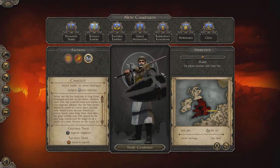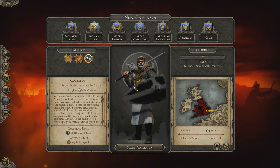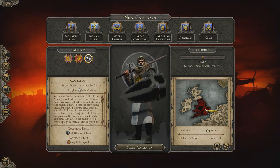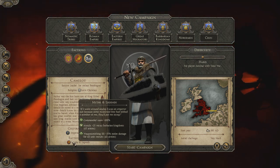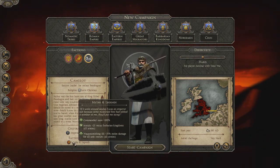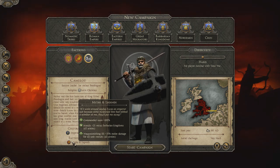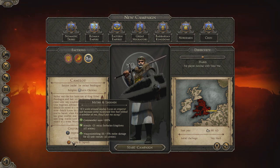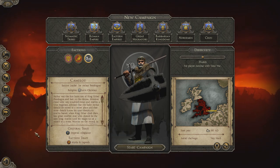The faction leader — they've done a little custom one here for Sir Arthur Pendragon. The faction trait is Myth and Legend, so Commander's Aura is 100%, Morale plus 25 versus Barbarian Kingdoms — which will be extremely important in this area — and Weaponsmithing 3, so plus 25 melee damage for all unit recruits. There are some pretty good little bonus stats there.